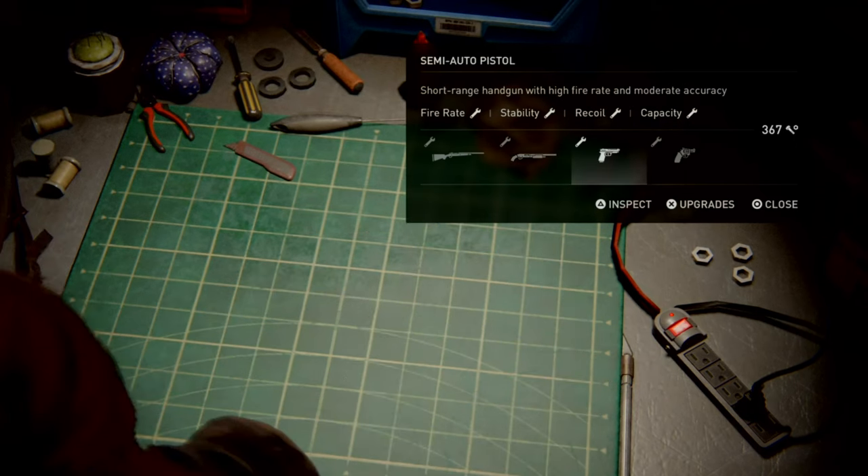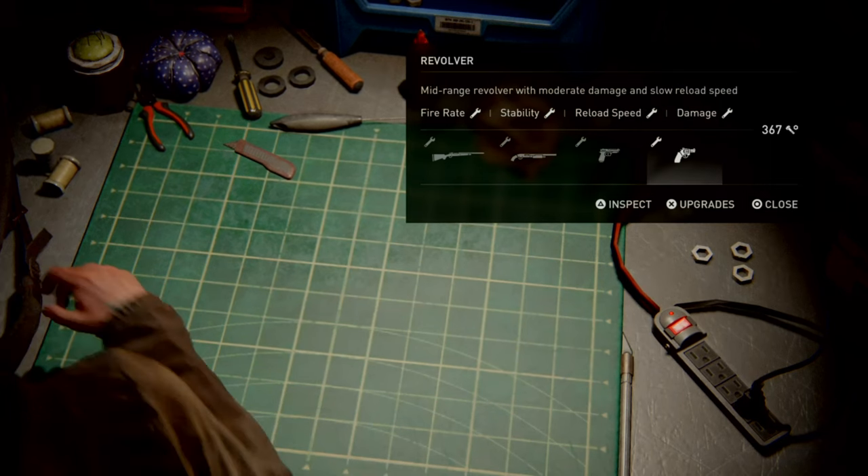The semi-automatic pistol is the first of our two small arms. You can upgrade the fire rate, stability, recoil, and capacity. Options for other weapons outrank the pistol upgrades in my opinion. Capacity — again, we're on Survivor, it's not so important. If you want to be a pistol specialist, stability and recoil improvements might be the go for you. The revolver offers fire rate, stability, reload speed, and damage — but as with the pistol, I found the revolver upgrades not so interesting.